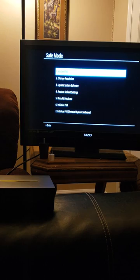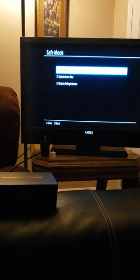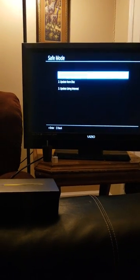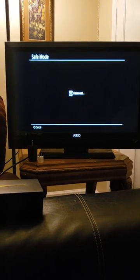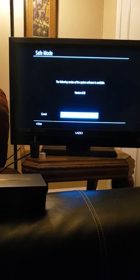You want to go down to number three — update system software. Then you go down. You'll see three options when you click that. Go down to update using internet. It don't take long at all to update, so that screen is going to pop up.